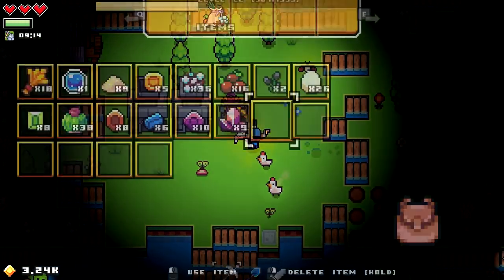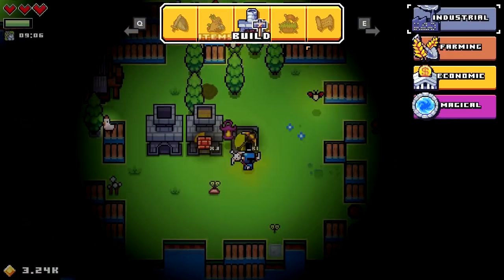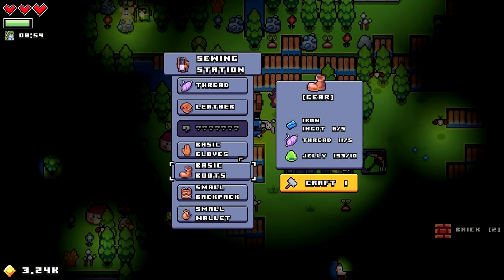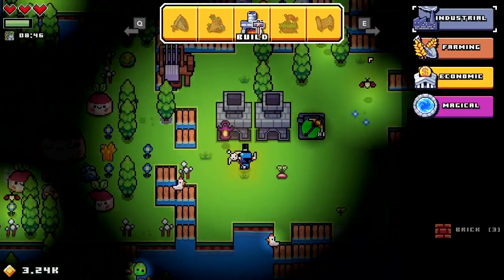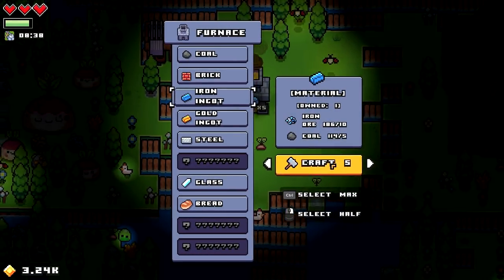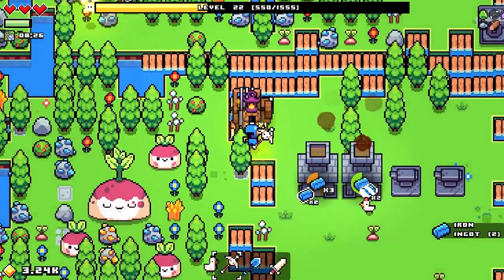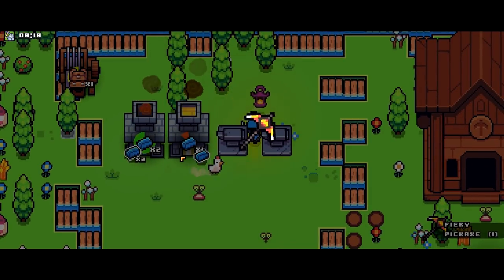Let's make another forge — three brick, easy. The windmill costs 22 brick and a bunch of thread. Let me make a second forge first. These basic upgrades are extremely helpful. Let's craft the backpack — it obviously gives more space. And the wallet makes money worth more, probably should have crafted that earlier.